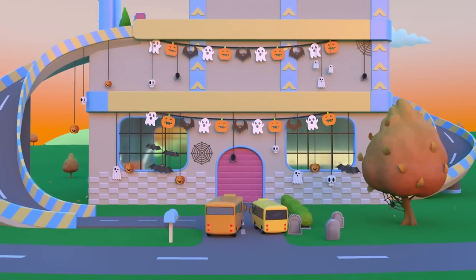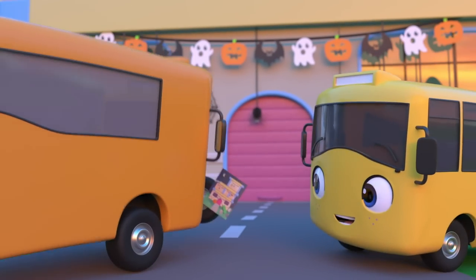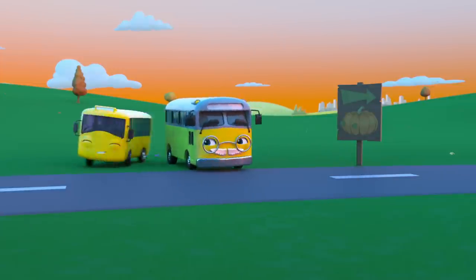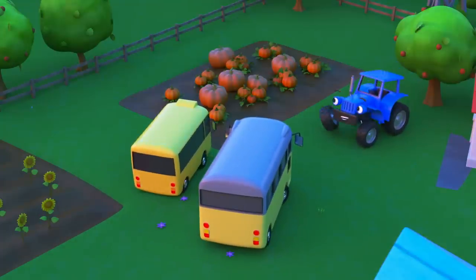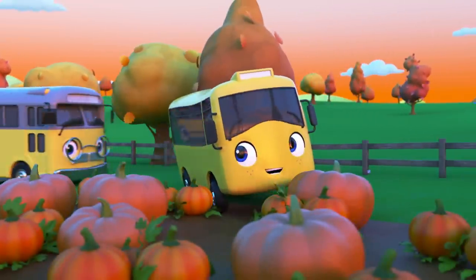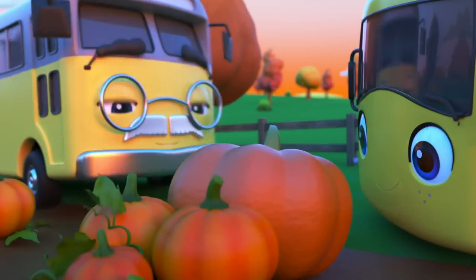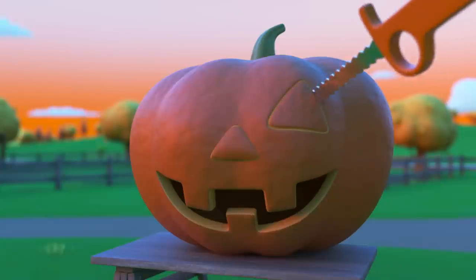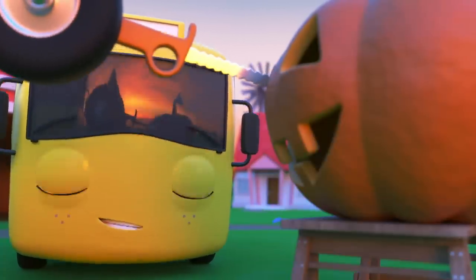Buster and Mommy are decorating the house for Halloween, but look — they still need a pumpkin! Looks like there are pumpkins for sale this way — Buster and Grandpa will go and fetch one! Whoa, so many pumpkins to choose from — Buster wants this big one! Now Grandpa's going to carve a face into the pumpkin: eyes, a mouth, and a nose!